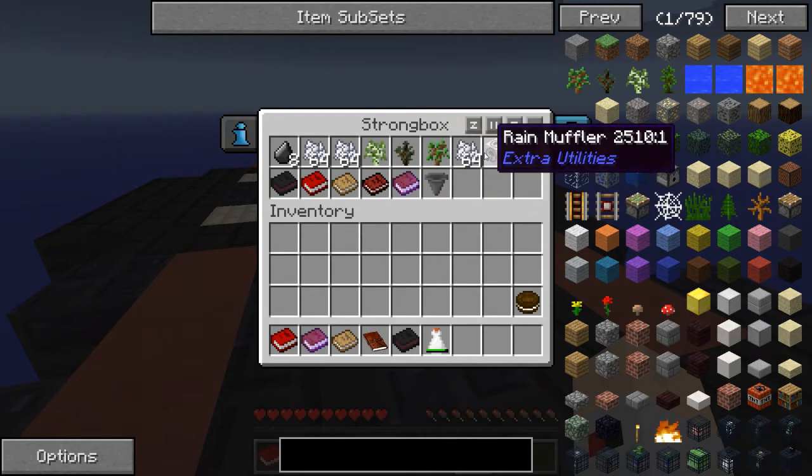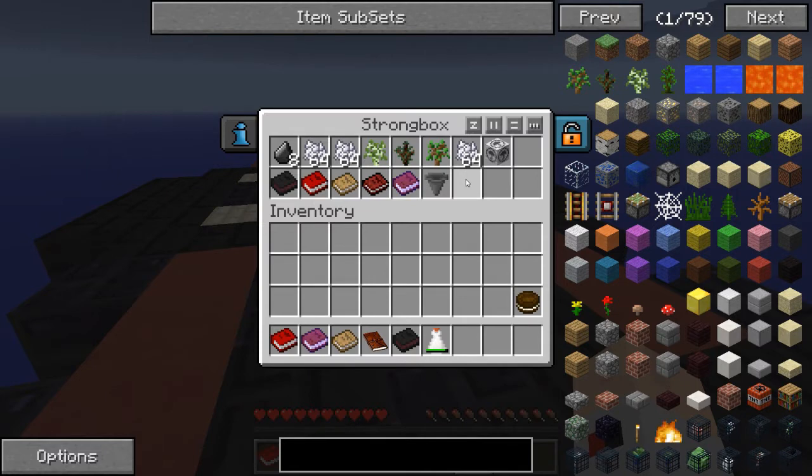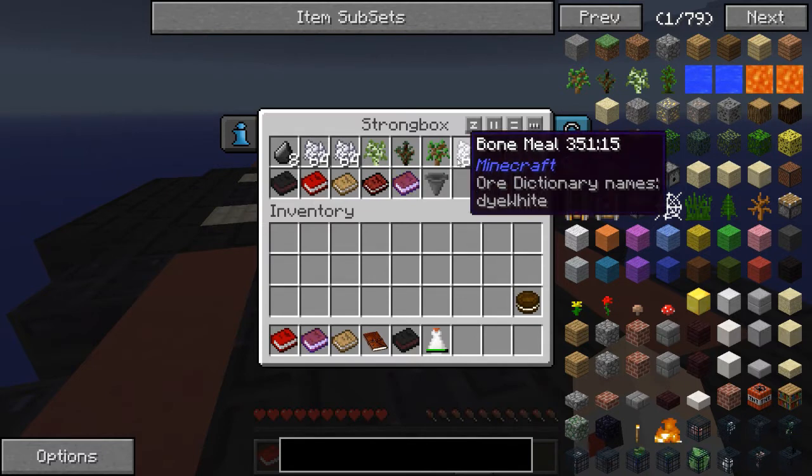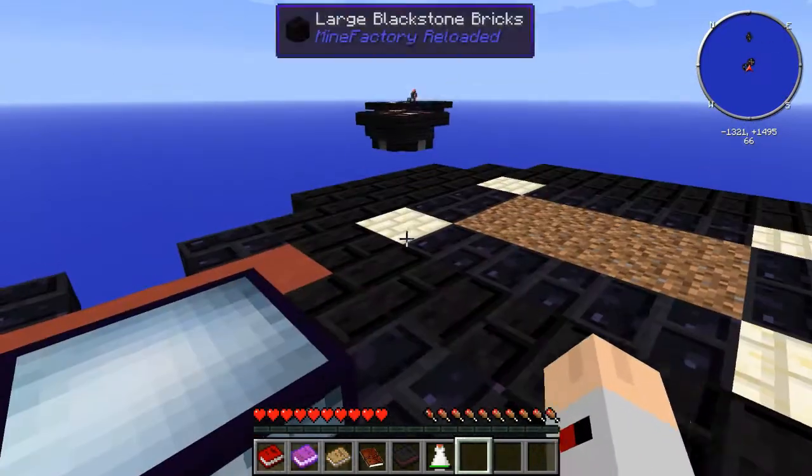A strong box only has two rows instead of six. Is there any other advantage? Well, it can be locked to you, but Jaded Cat is the owner of these ones so they can't be locked to us. The advantage is that they also store inventory through a wrench or crescent hammer — shift right-click a strong box with a crescent hammer and it keeps all the contents, so it's an easy way to move items around.